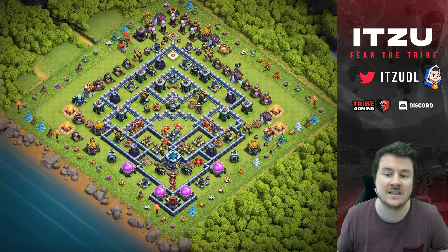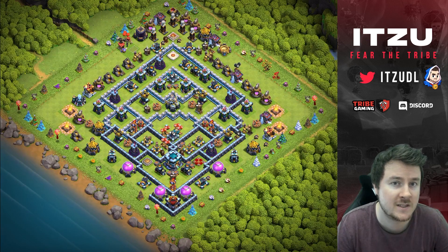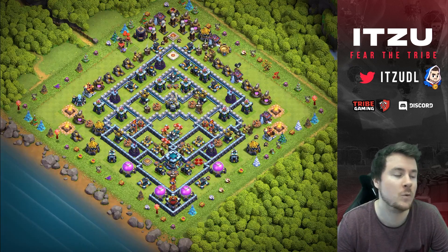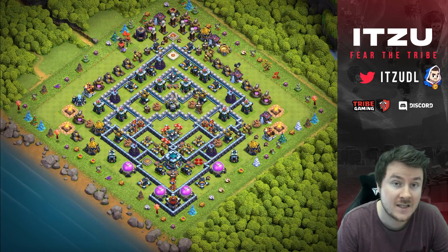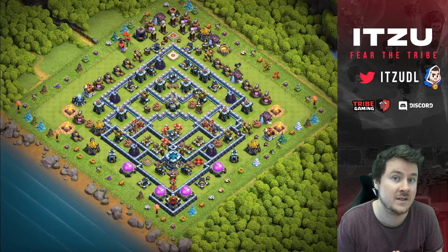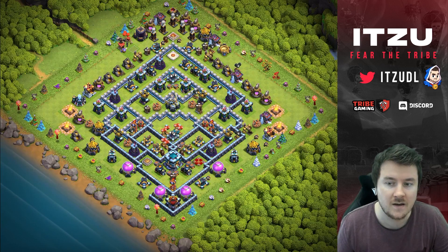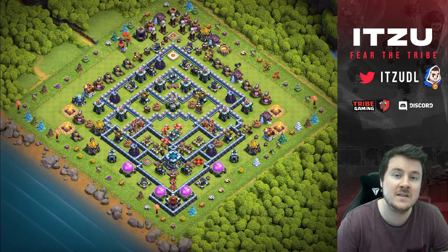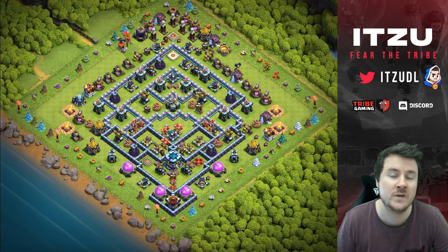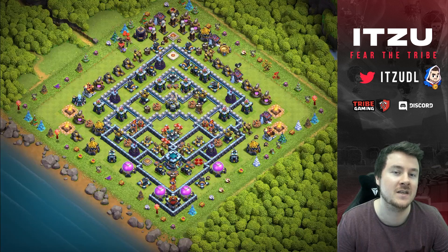First things first — right now there are a lot of teaser bases out there, which you should have noticed when watching my seven-day Legend League challenge. We ran into so many teaser bases, and there is a reason for that. It's super hard for the most common strategies to get three stars on those, and it's sometimes risky to even get the second star. On teaser bases, it's tough to create a really good pathing for Yeti Smash, which is by far the most used strategy in Legend League.